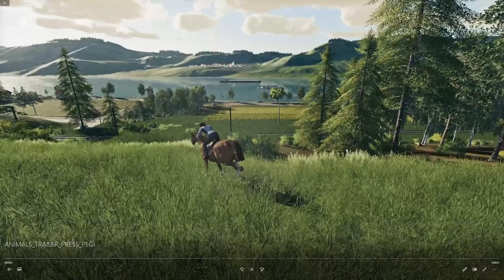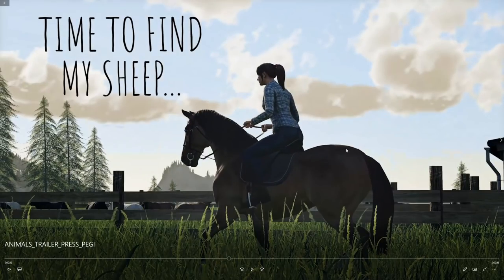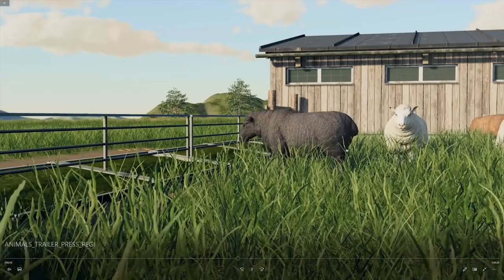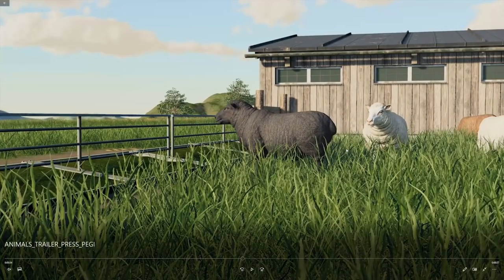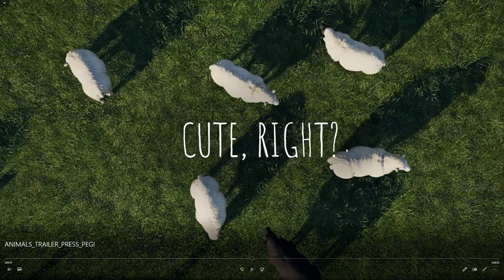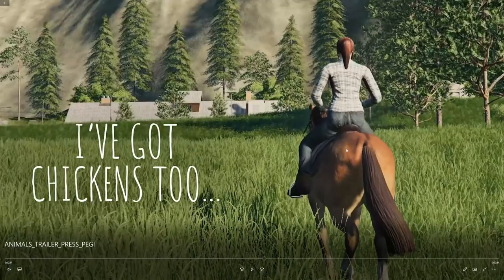Next we've got a shot of the female avatar running with the horse — time to find my sheep. Here we've got the sheep. Sheep are looking a little bit better now. I'm quite liking the way the animals are looking in this version. 'Thanks for the wool' — this is just illustrating that the sheep produce wool. Hopefully they'll produce it a little bit more quickly, but who knows.